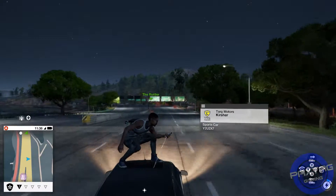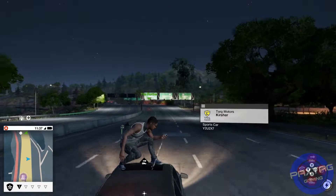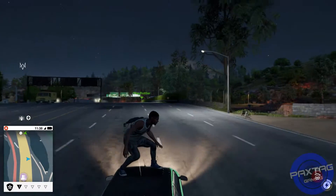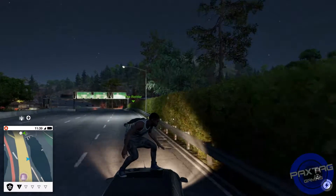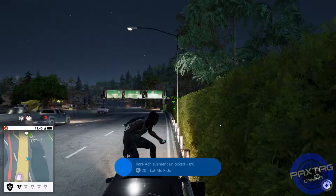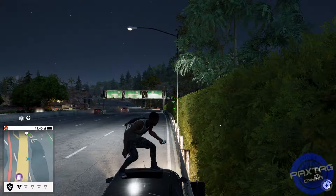It looks like you need to do this at least twice. So I pressed Y twice, hacking this vehicle, riding on top of it. And the achievement will pop as soon as you go to — I believe it's 200 meters. So you go 200 meters while riding on the vehicle and you get 20 gamer score.